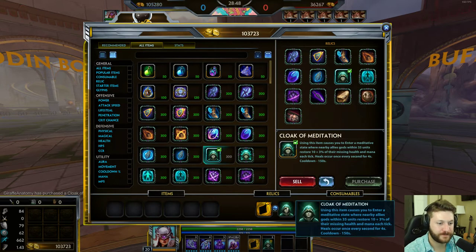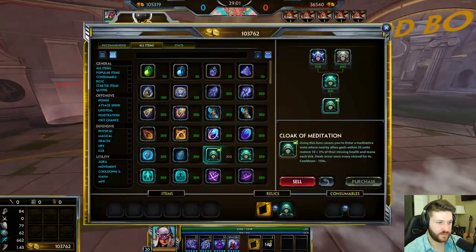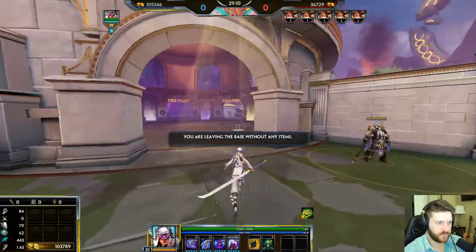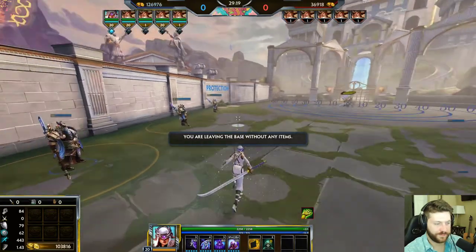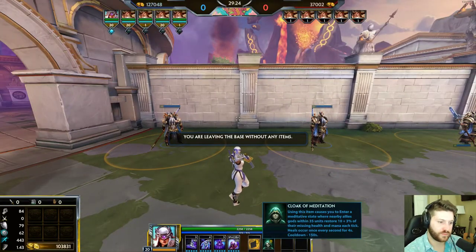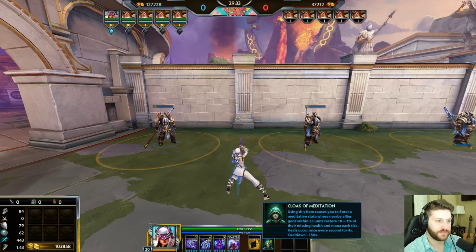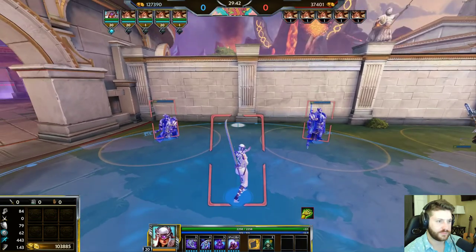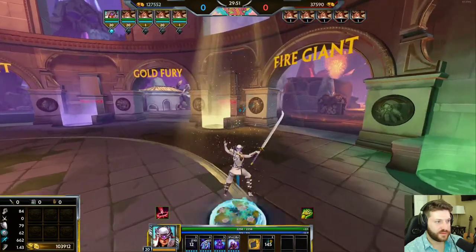Cloak of Meditation is the item a lot of you probably know from the tutorial. It heals you for mana and health over time while you're near allies for four seconds. It's a really solid pick on supports and pretty okay on warriors, but you generally don't want it on hunters, mages, or assassins — you're not healing very much on those characters, whereas on tanks it's very useful. There's also a fun defensive application: if you're against someone like Thanatos who has an execute ability — where if you're under a certain health threshold you die regardless — you can pop this item, start healing, and potentially avoid the execute.